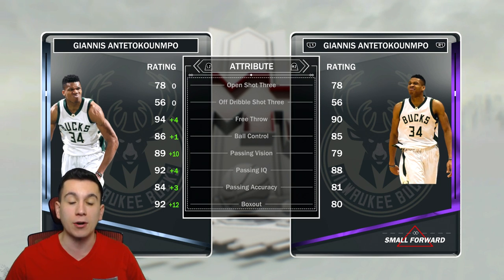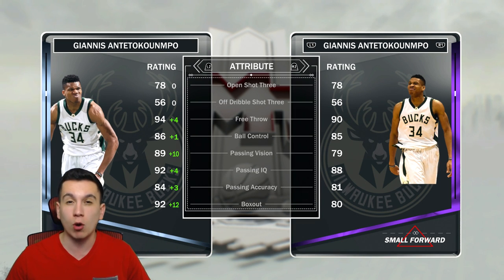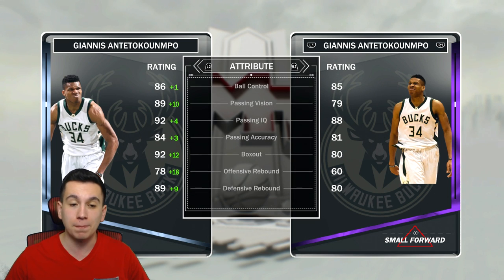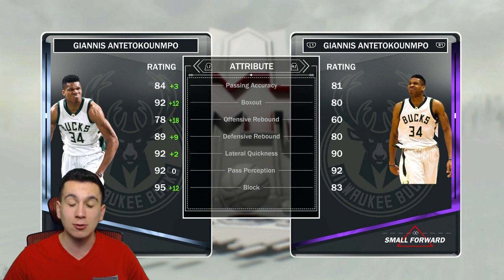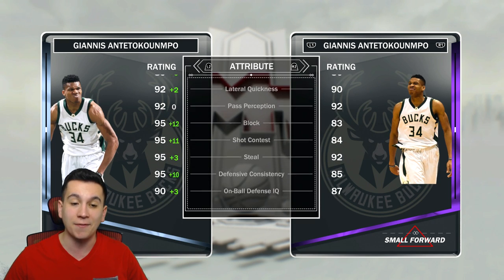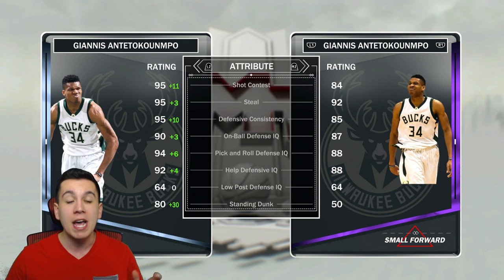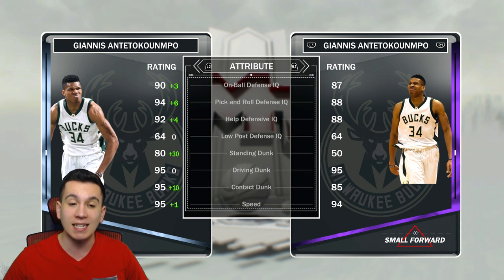You could run this Greek Freak at the 1 if you really wanted to. He's one of the only cards in MyTeam that you could play 1 through 5 and be dominant with. Absolute beast. Really good rebounding stats — 92 box out, 92 lateral quickness — that is amazing. 95 block, 95 shot contest, 95 steal, 95 defensive consistency. This dude is one of the best defensive cards I've seen in MyTeam, especially with how quick and long he is. Really, really long wingspan, so he's going to be blocking a ton of shots.